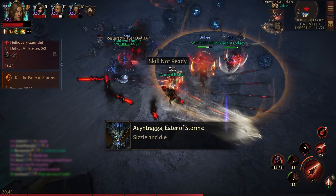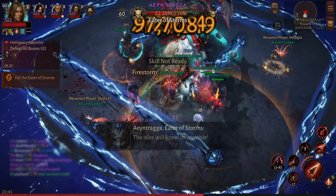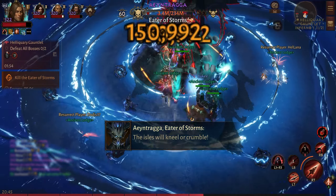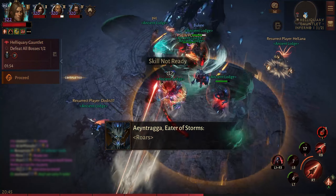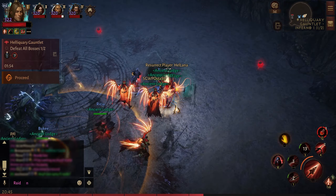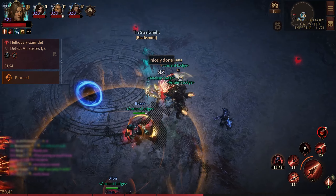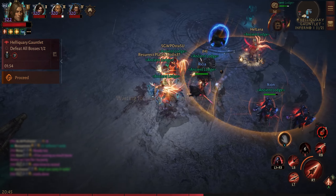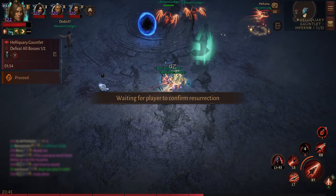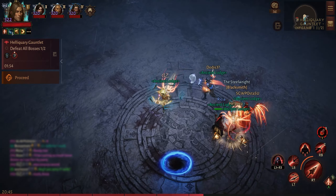Then he is going to shrink the ground with lightning — this is a tricky part where you have to avoid a lot of beams. We did it and there were only three or four players who had the combat rating for this, so if you're going to do this with a full party that has the combat rating, this boss is going to be a lot easier.